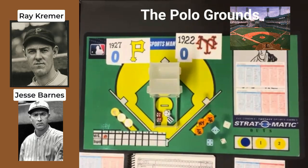Hello sports fans and baseball fans of Strat-O-Matic Baseball particularly. It's me, Sportsman Z, Bob Zolke. Today I am here with another 1920s Diamond Gems game, and this particular game is going to be the 1927 Pirates visiting the 1922 Giants. So we are playing in the Polo Grounds, and the pitching matchup today will be Ray Kramer for the visiting Pirates and Jesse Barnes for the homestanding Giants.